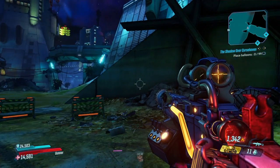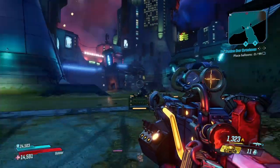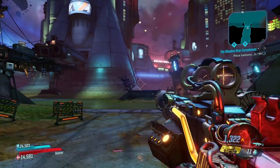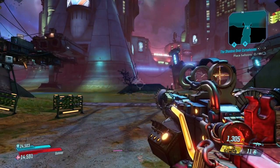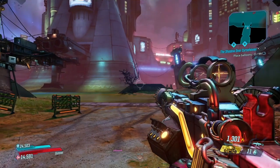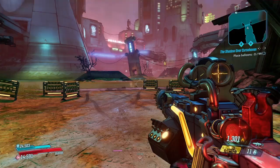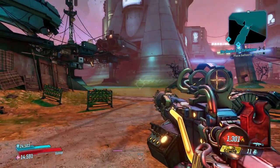When you get this gun it's going to shoot kind of normally - nothing's really going on, just normal shots. But once you create distance between you and the enemy and allow the initial bullets to expand, you're going to get this exploding effect, which is really crazy. That's what gives you the most damage, and that damage is considered splash damage. Make sure you create enough distance so those explosions can happen.